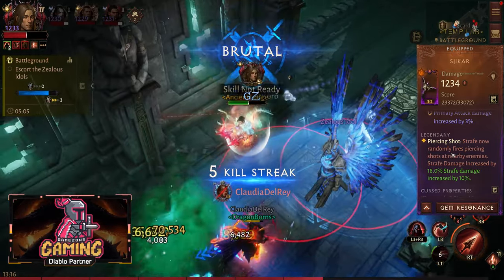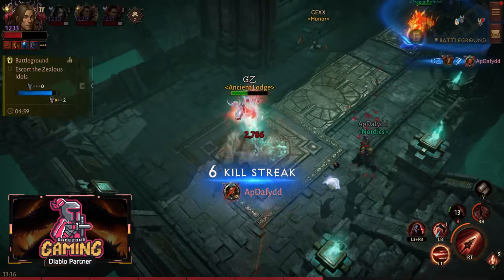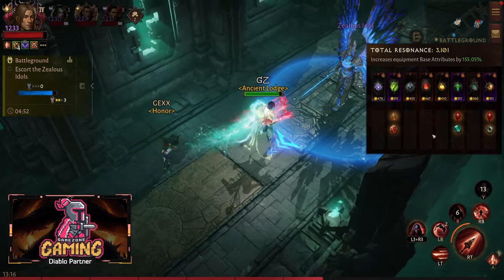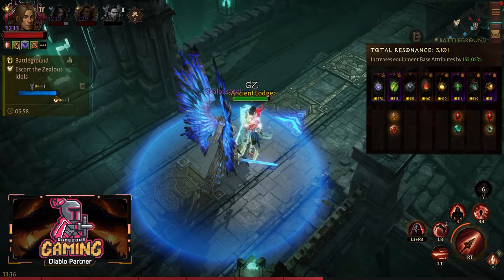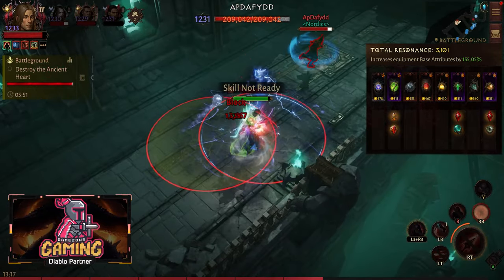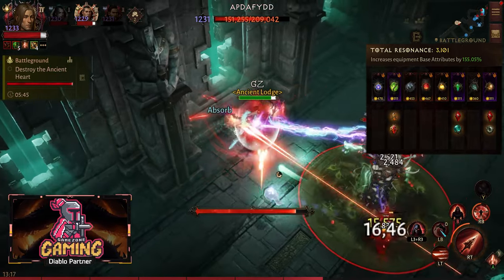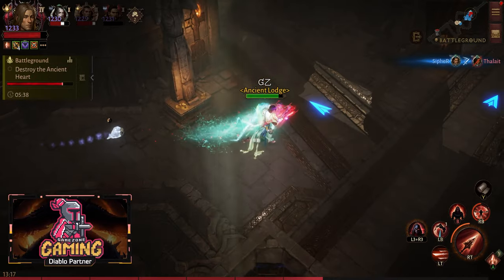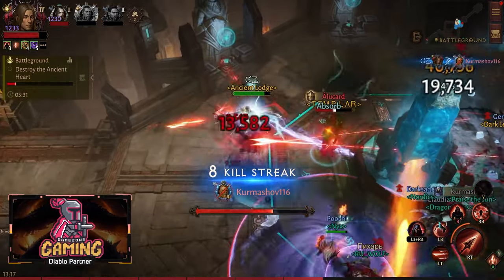These are really nice builds that I highly suggest you try out. For gems, I am using the Warden paragon tree here to stay more alive, or you can use Ranger to deal more critical hit chance and increase damage — it's up to you. These builds are really fun: you can be a support or be offensive, and you have a lot of mobility and agility to run in or out of danger. I will see you guys in my next one — enjoy the video, bye!